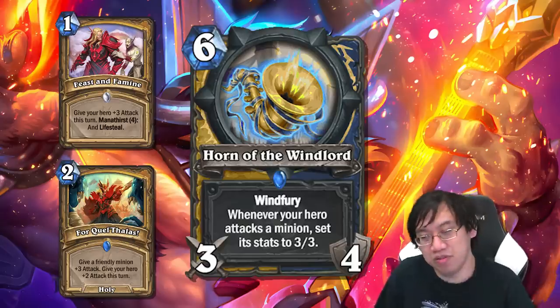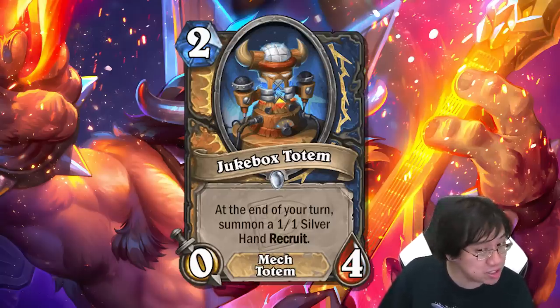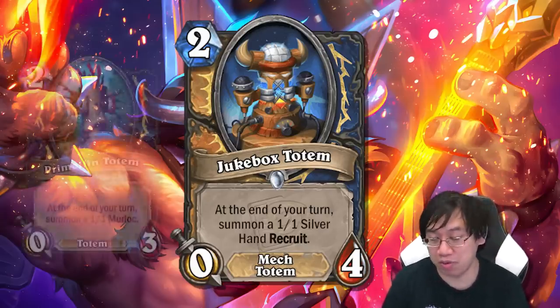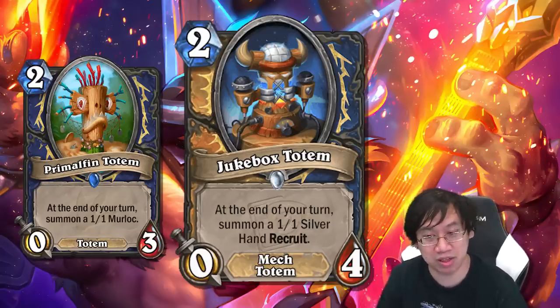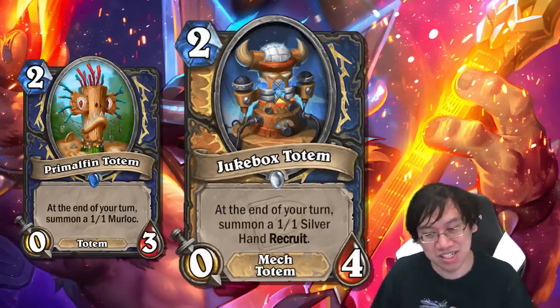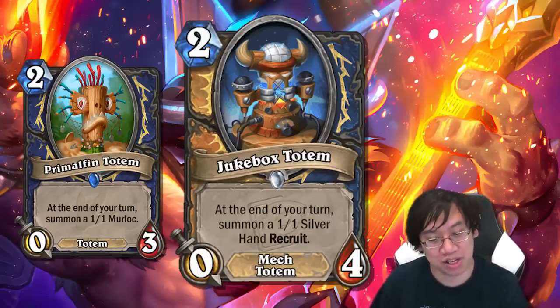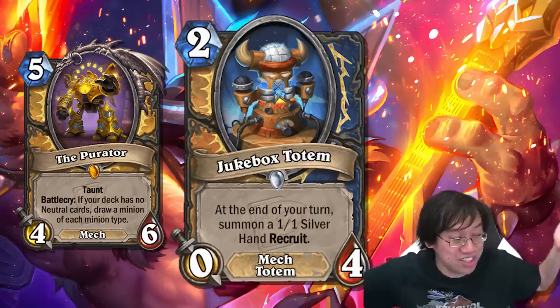Finally, the Paladin/Shaman dual class card is Jukebox Totem — a two mana zero-four mech totem that at the end of your turn summons a one-one Silver Hand Recruit and a totem. It's a mech, synergizing with Shaman, and a totem, synergizing with Paladin. The extra health compared to Primal Fin Totem is a big deal — much harder to remove. Control decks will hate having to use a spell to kill it. Notably, in pure Paladin you can search it up with the Purifier, so it may warrant a one-of inclusion regardless.